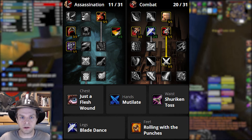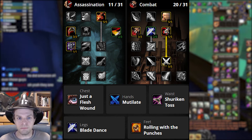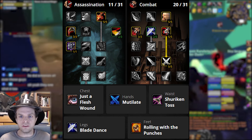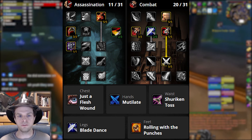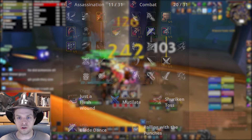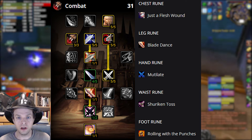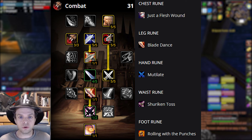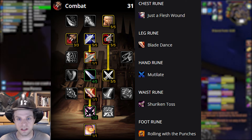In this run I'm using 11 points in Assassination and 20 points in Combat, with Relentless Strikes in Assassination and Dual Wield Specialization in Combat, with no Riposte talent. For the runes we've got Just a Flesh Wound, Mutilate, Shuriken Toss, Blade Dance, and Rolling with the Punches on the boots. I think this is a very good general purpose tanking setup. This build has higher sustained damage output and threat generation compared to a full 31-point Combat build with Blade Flurry and Adrenaline Rush. However, the full Combat build has higher initial burst damage and threat.